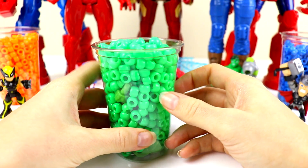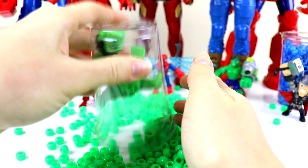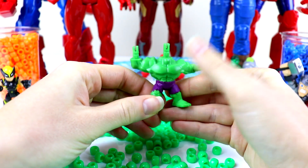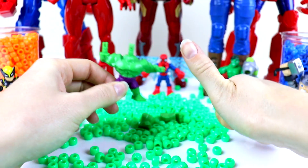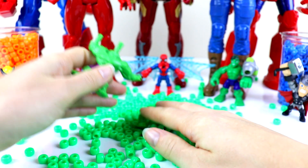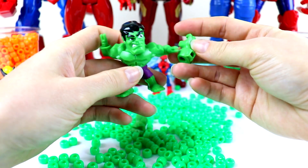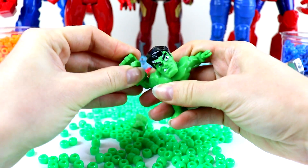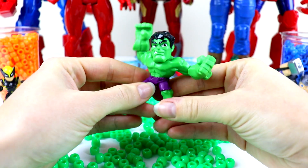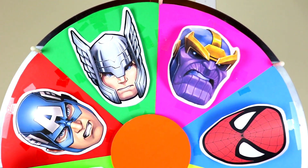Here we have our next surprise — some green-colored beads. Let's see what's inside. We just have a body — which superhero is green with purple shorts? Did you guys guess Hulk? But where's his head and his hands? Here's his head. These superhero toys are super cool and you can take them apart, just like the Thor one we had, so we could mix Thor with Hulk if we wanted to. And here's his hands — there's Hulk, who looks pretty angry. Three points for the good guys, one point for Thanos. Let's spin again.